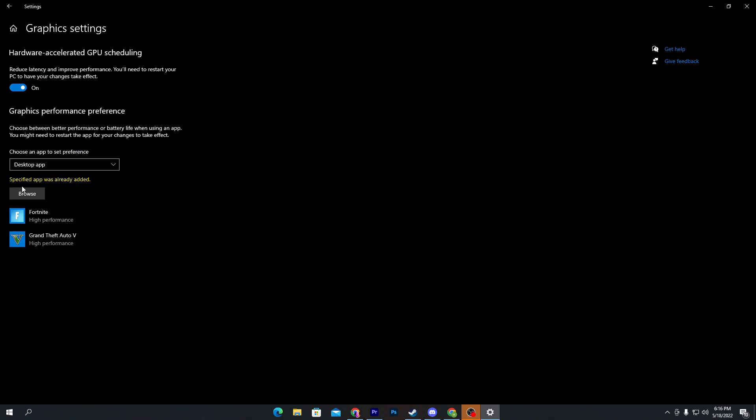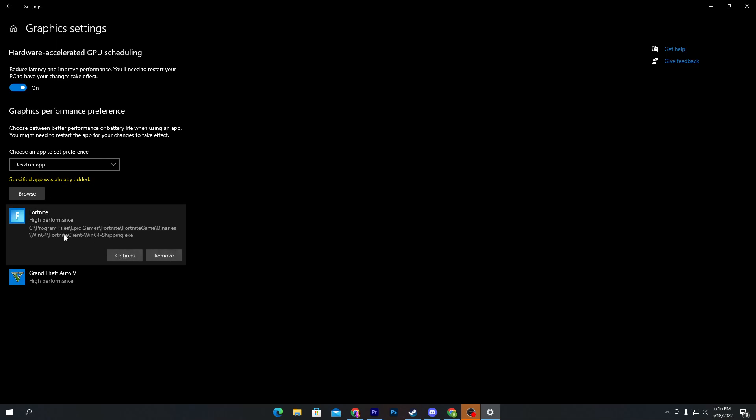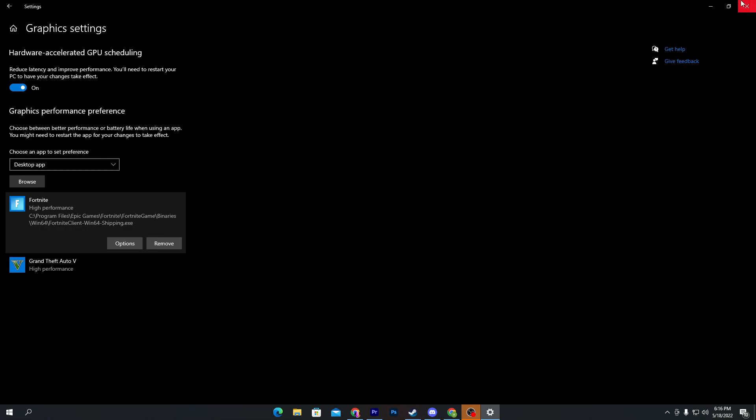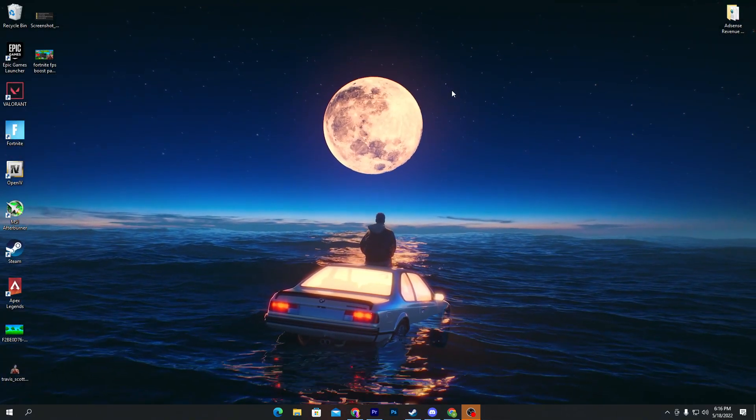I already added this file so I'm getting a message that the specific app was already added. You need to click on the option for this app and set it to High Performance, then hit Save and close the window. Also make sure that Hardware Accelerated GPU Scheduling is turned on in the settings. Then close this window.